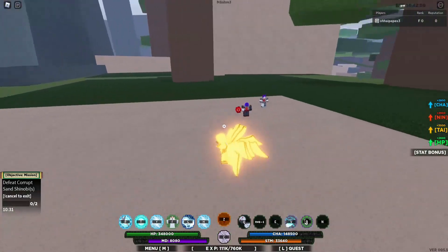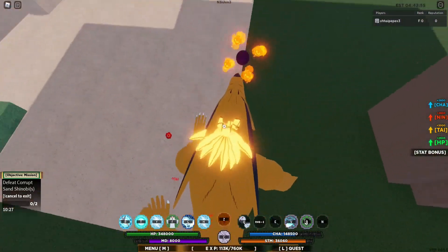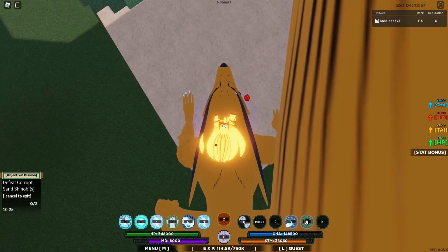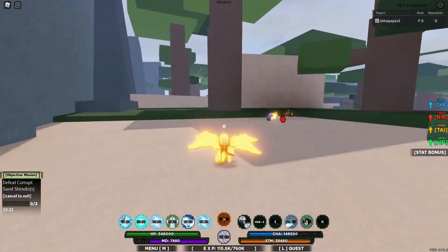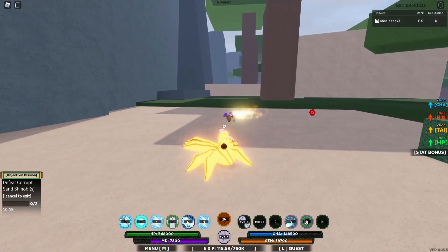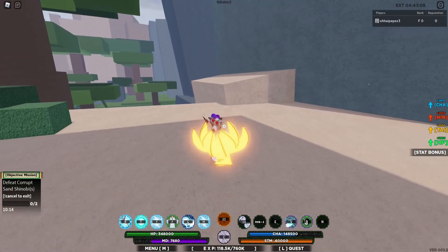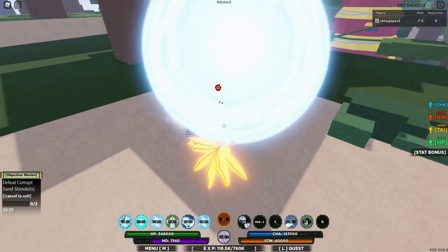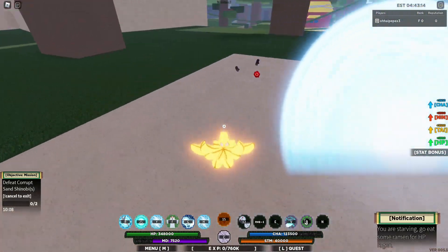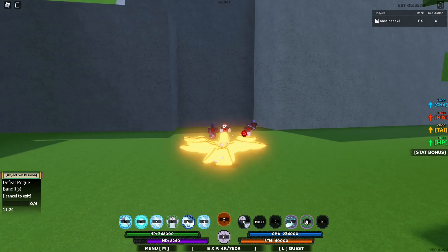Yeah, here's our Z move — the Z move looks pretty cool. As you can see we have Kurama out. He drops one of the tail beast bombs, and our roar is a beam. It's pretty crazy. Super Adamantine Rasengan — I almost forgot to showcase this move as well.